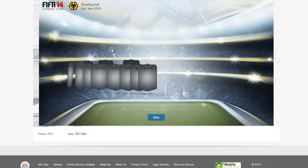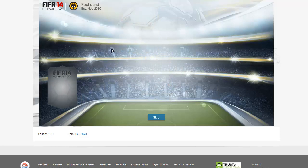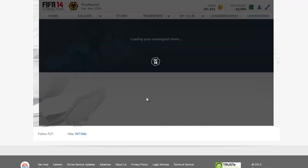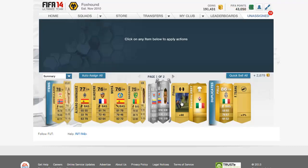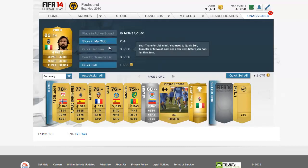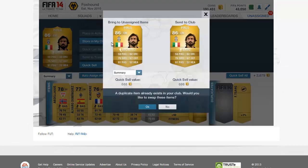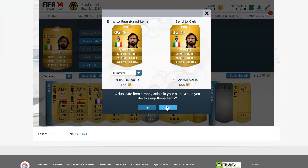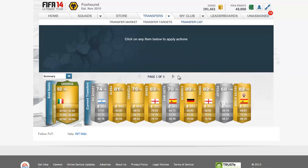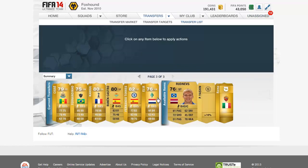Here we go - Pirlo! Oh my goodness! Yes! What is going on? We get Pirlo! Oh my god. Even though I already have him. Can I have like two of him? Let's put him into the club. Oh my god, we can't even do anything. Transfer list - and transfer list is already. Let's move over to our transfer list.